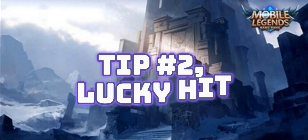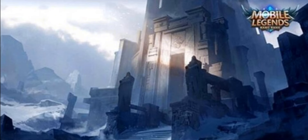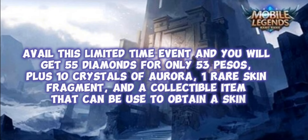Tip number 2: Lucky Hit. Avail this limited time event and you will get 55 Diamonds for only 53 pesos, plus 10 Crystals of Aurora, 1 rare skin fragment, and a collectible item that can be used to obtain a skin.